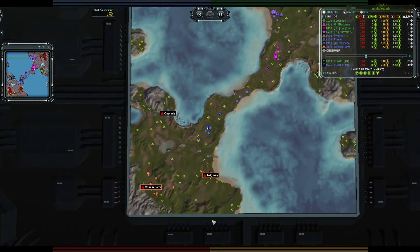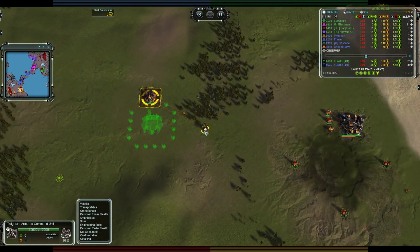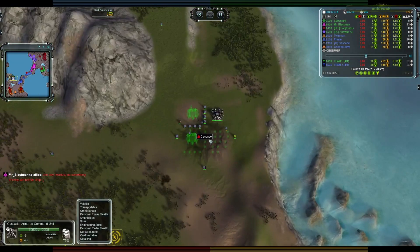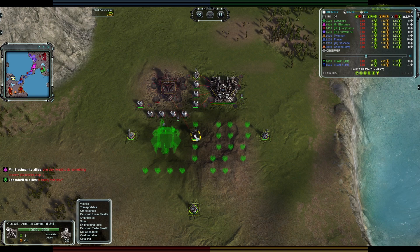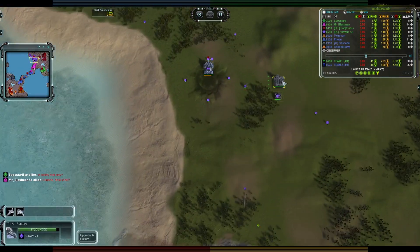On the beach navy position, Twigman Pokemon is another Cybran, in the orange color. He's done a fairly typical wander over here — grab the hydro, then grab the air factory. On the navy rock position for team number two it is Cascade, who is gray and also Cybran, and he's getting his air factory up now.